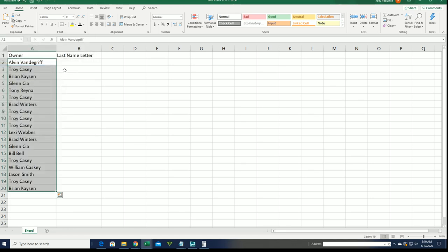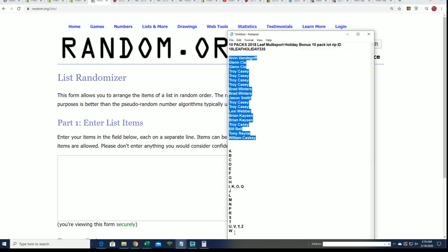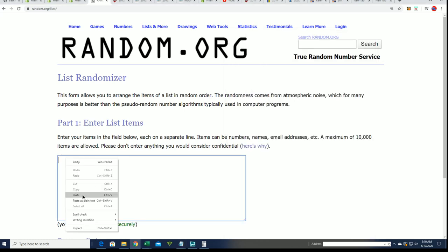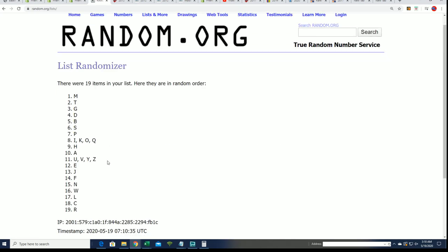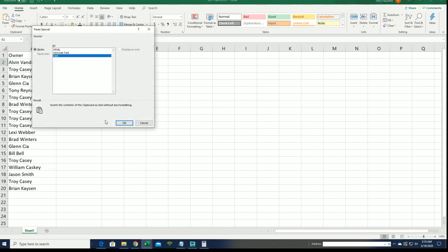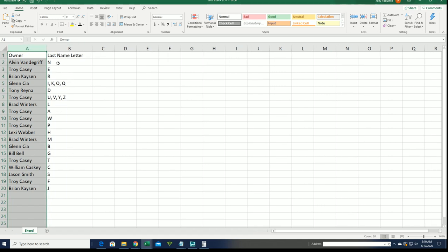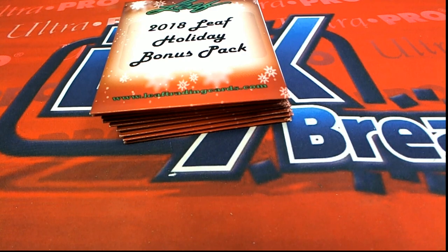You'll see your letter in just a moment as we stack both lists up. You'll see which letter you get matched up with — it's a last-name-letter-initial kind of box break. Lucky number seven. So now you can see your letter in the break. Let's see what happens through these holiday packs and who is getting what.